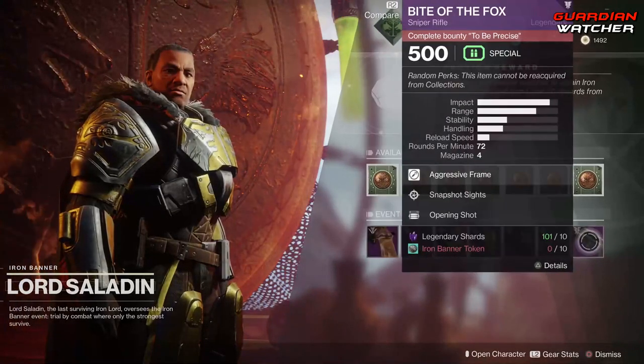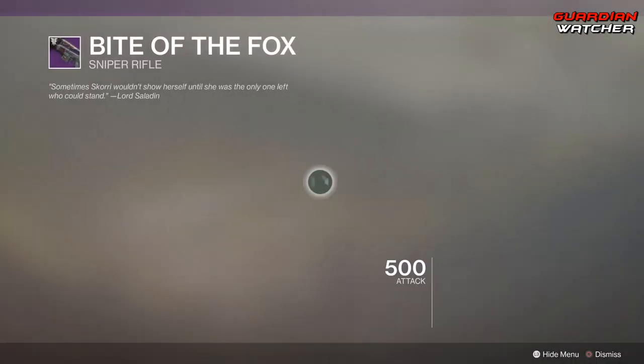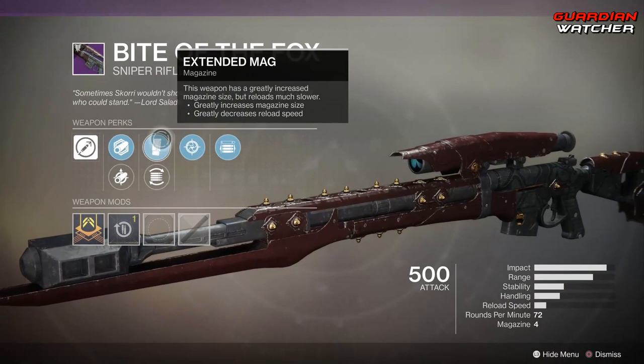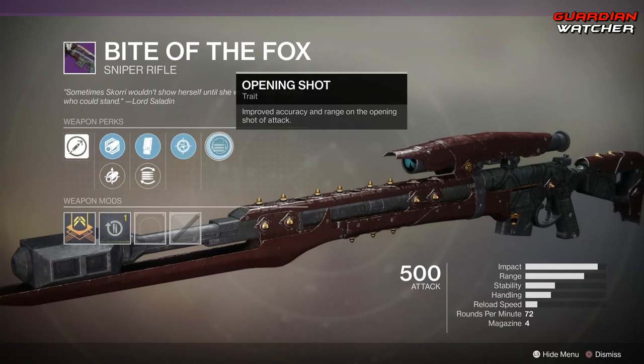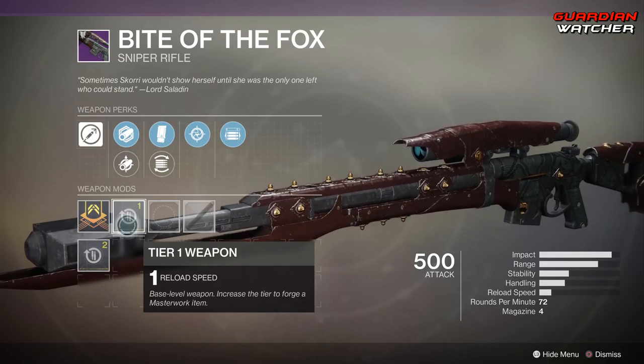And then we have the Bite of the Fox, and this is a Sniper Rifle. This comes with Polygon Rifling, Small Bore, Extended Mag, Flared Magwell, Snapshot Sights, as well as Opening Shot. And then it also has a Reload Speed Masterwork.